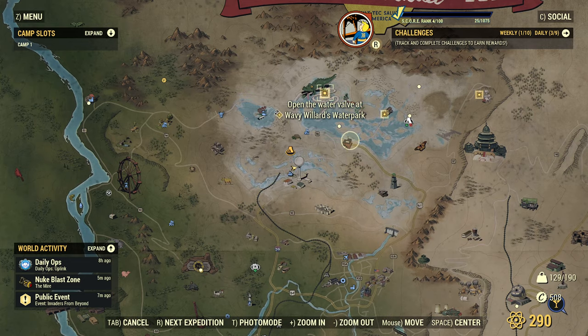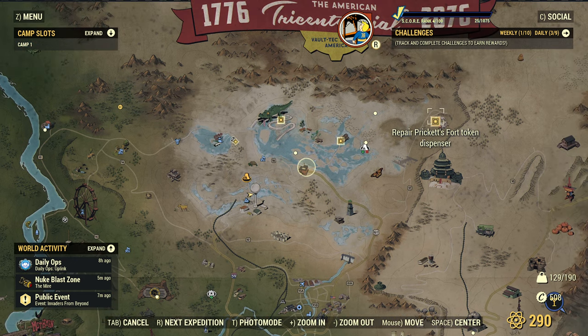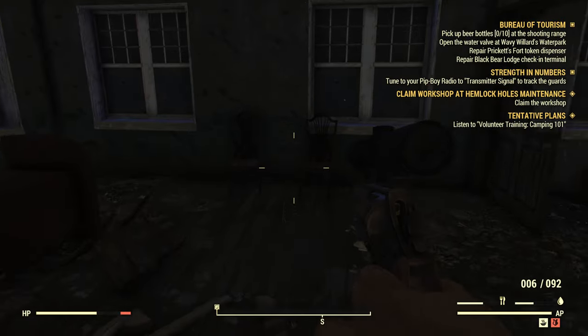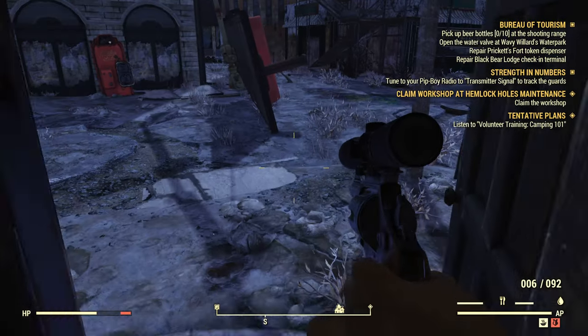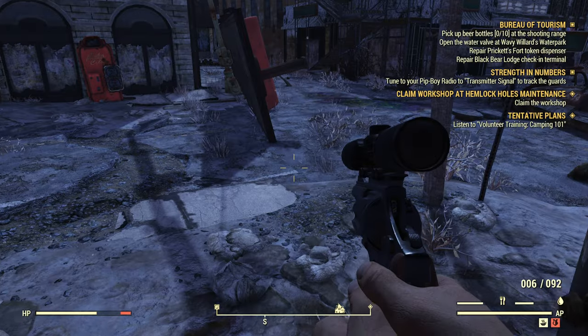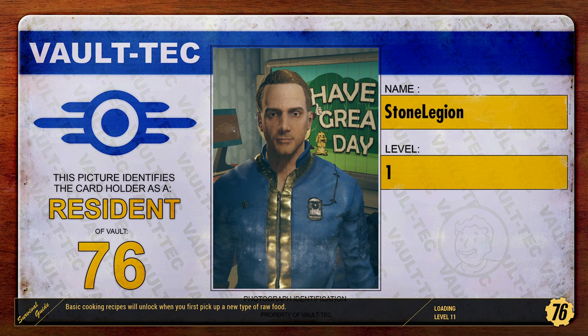So these are the different things we're doing. You're giving me three tasks at a time - pick up beer bottles at the shooting range. Let's go since we're going up here anyways. Might as well fast travel to our camp, repair my armor, and then we can head up there.